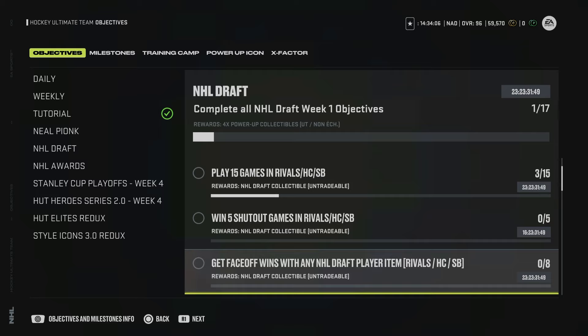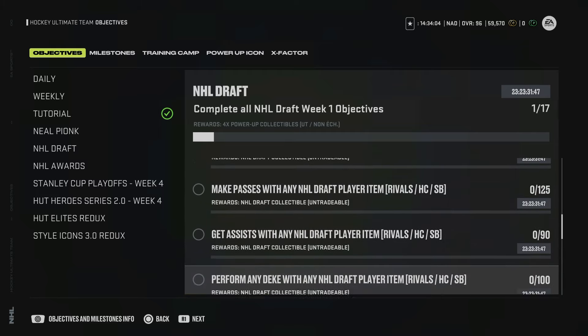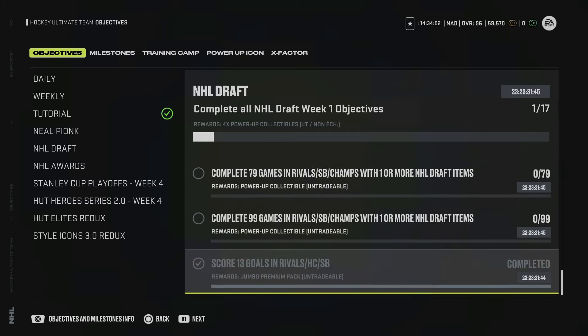He's not going to make a lot of our teams but he gives you seven power-up collectibles, or you can use them in event collectibles for the NHL Draft event, since you need 240 NHL Draft collectibles to complete all the master set players.